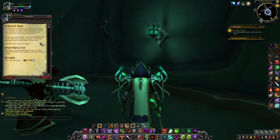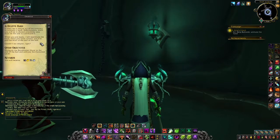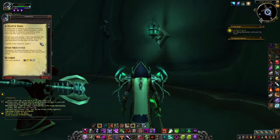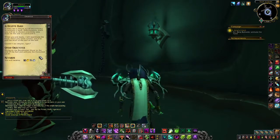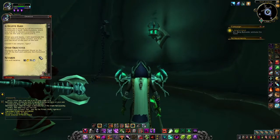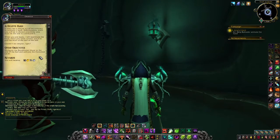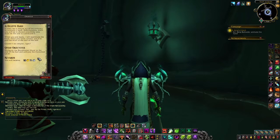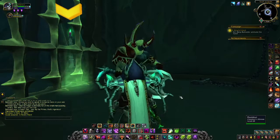Quest objective: navigate the reanimated hand to the end of the hole and activate the corroded lever. The lever — so we're going to play as Thing from the Addams Family. The hand — the mobile hand. Thing, yes. So we're going to be Thing from the Addams Family. This is either going to be fun or it's going to be really, really hard. Let's see which one of the two it is.